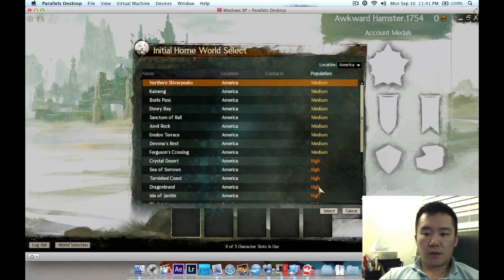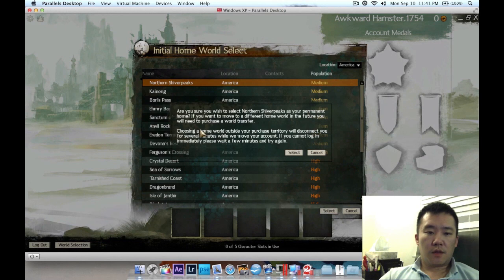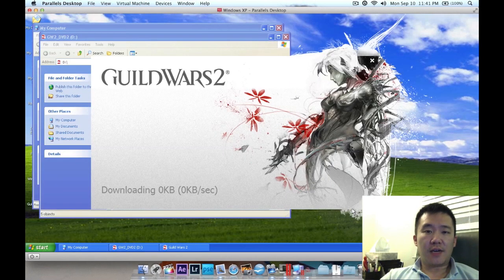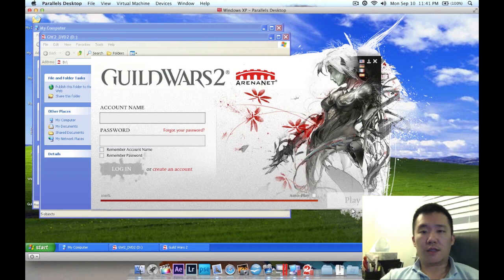So what will I do? Let's select my server. I'm going to hold off on creating my character for now since I don't know what server my friends are playing on. But the important thing is I now know the game works on this virtual machine.